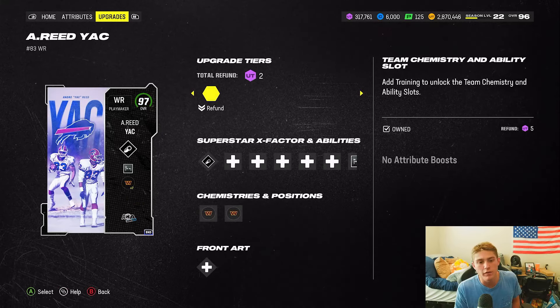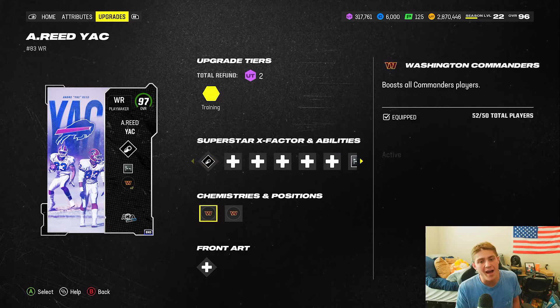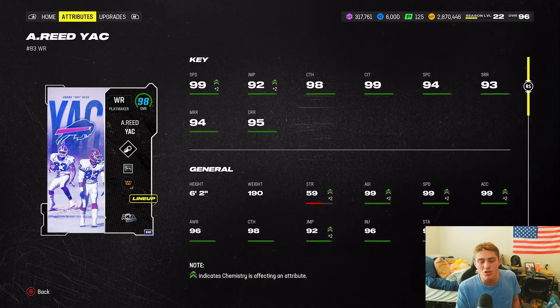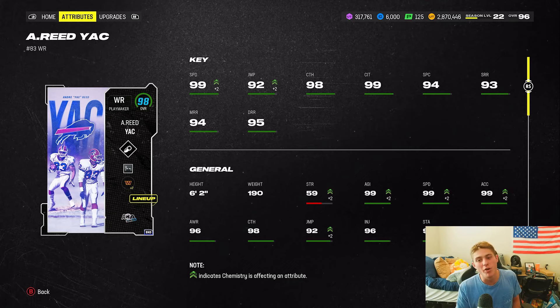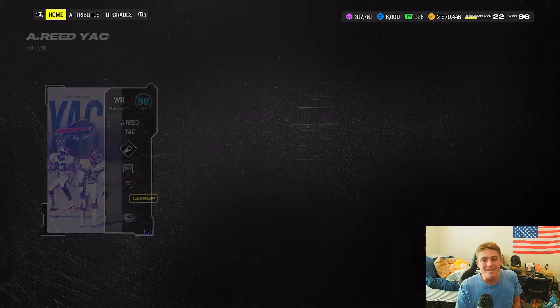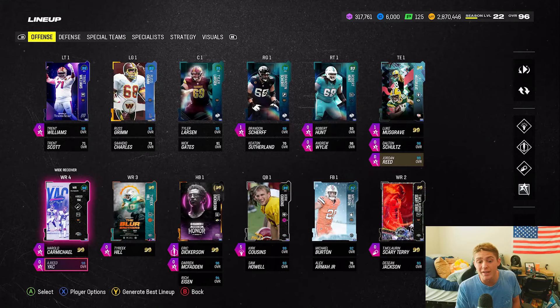My receiver four is Yak — he touches the field when I go five-wide. I love this card. He's been on my team for a minute, gets the Commander's times-two boost. Check out his stats: 99 speed, 92 jump. Yak was a stream legend for the Moshi streams back in the day, and he is really good.